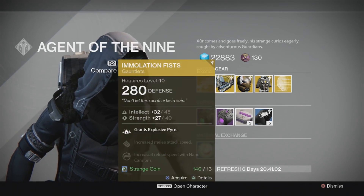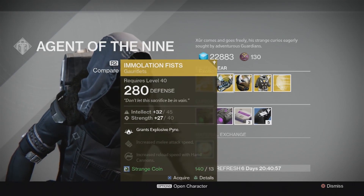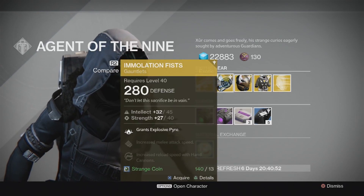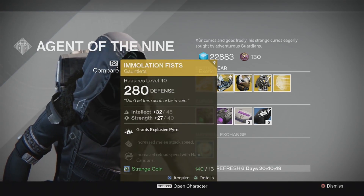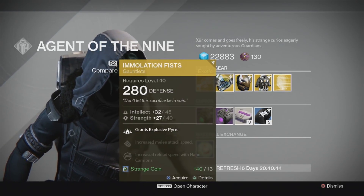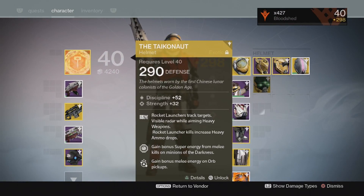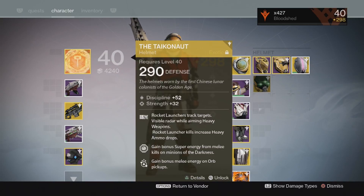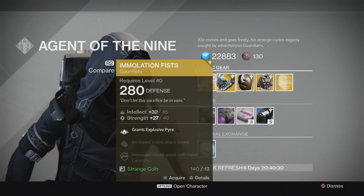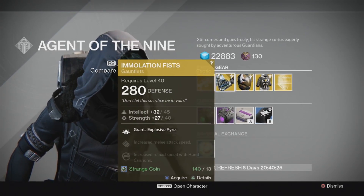It's more of a PvP piece as well - you can track your enemies and if there's a group it will chain them all, so it could work in PvE too. But it might not be your go-to exotic. I would see the Tyconaut being a lot more useful than the Immolation Fists, so it's up to you. If you don't have the Tyconaut yet, go with those for Sunbreakers. If you do, it's personal preference.